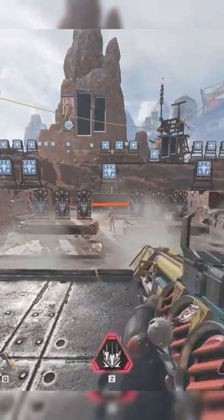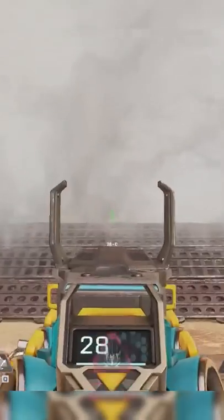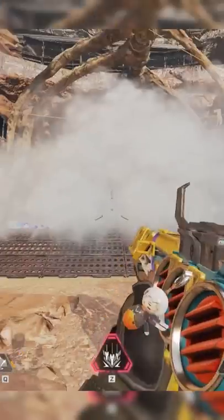The first one's pretty simple. It's the one-way Bangalore smoke. Just shoot your smoke at the ground and you get a one-way smoke — you can see out, but your enemies can't see in. This one's not too crazy broken, it's just very, very annoying to play against. So I highly recommend you abuse it.